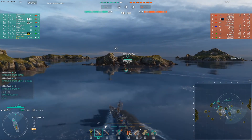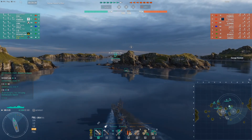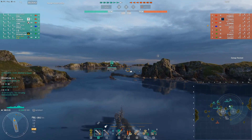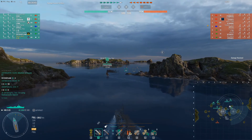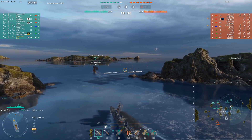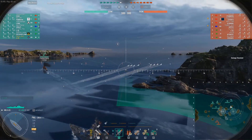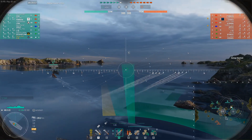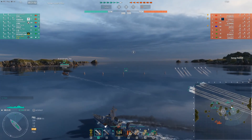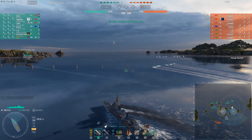I want to go and try to engage a destroyer at C and get some early trades on them. I end up going over there with my friendly Z46, while the Osterjotland is very upset at us both going over to C and leaving him alone at A and B. Z46 sends his torps to the southwestern portion of the cap, so I decide to put my torps more towards the southeastern portion of the cap to get as much coverage as we can and possibly get a lucky hit on an incoming enemy destroyer.